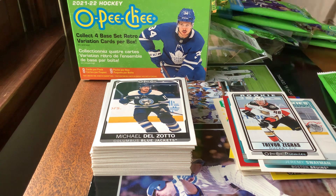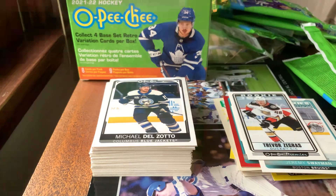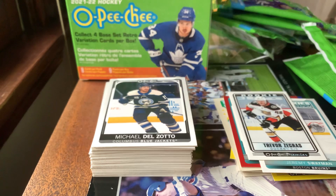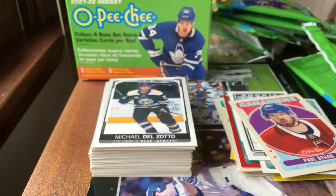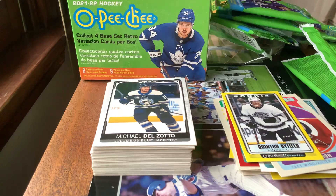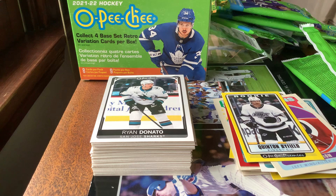Pack nine's last cards: Ryan Donato, Bowen Byram, Michael McLeod — sorry if I get the names wrong. We have a Paul Byron retro card. And our last yellow Tallboys card is a Quentin Byfield rookie for the Kings. Justin Haul, Matt Roy, Bobby Ryan to finish us off in today's blaster box video of 2021-22 OPG hockey.